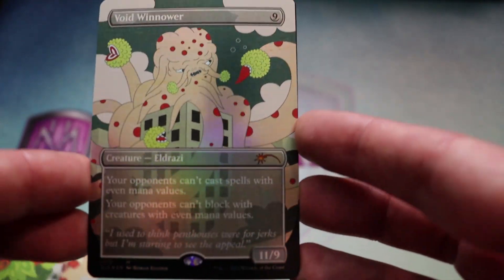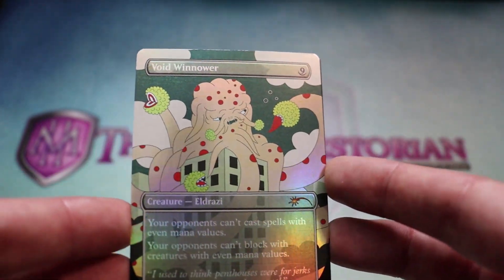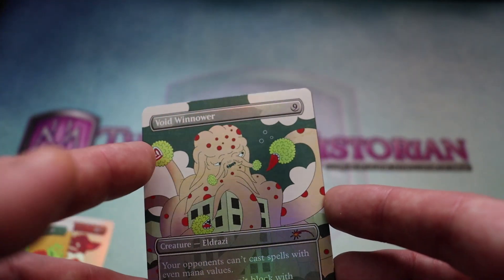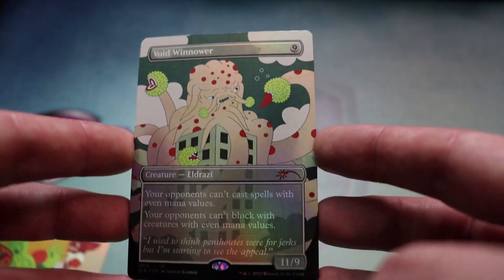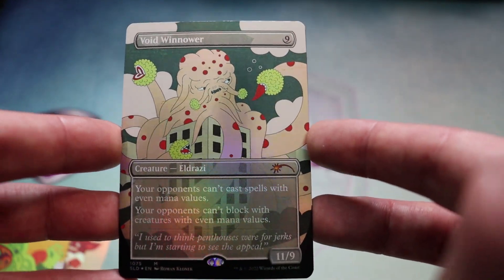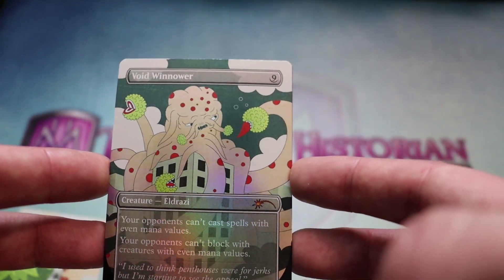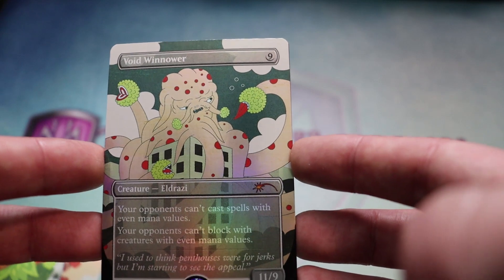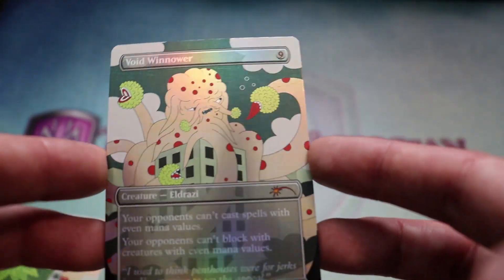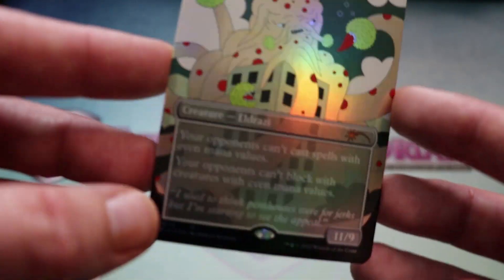Just some totally normal guys. Nine mana for a Void Winnower. This is an Eldrazi with some big old weird space measles. What is going on? Is that your mouth or are you missing a chunk? Your opponents can't cast spells with even mana values. Your opponents can't block creatures with even mana values. Flavor text says: 'I used to think penthouses were for jerks but I'm starting to see the appeal.' I'm living on the penthouse. I'm gonna give you Eldrazi measles. That's funky.